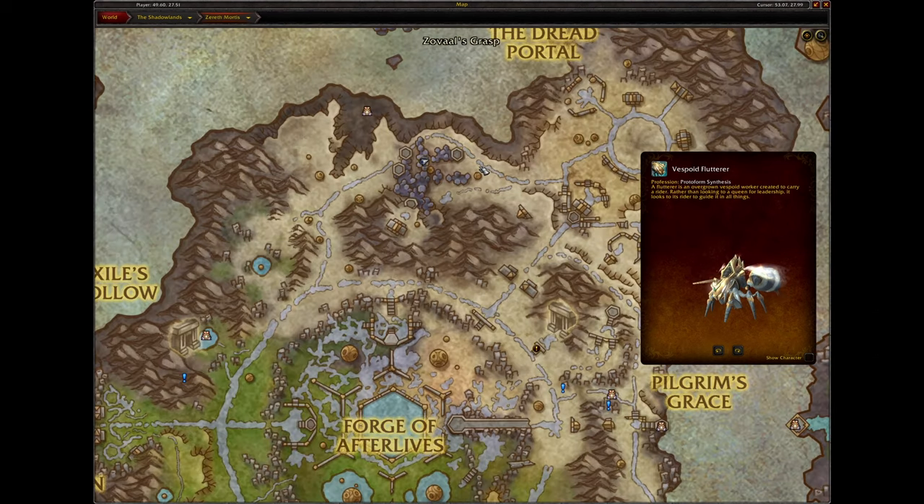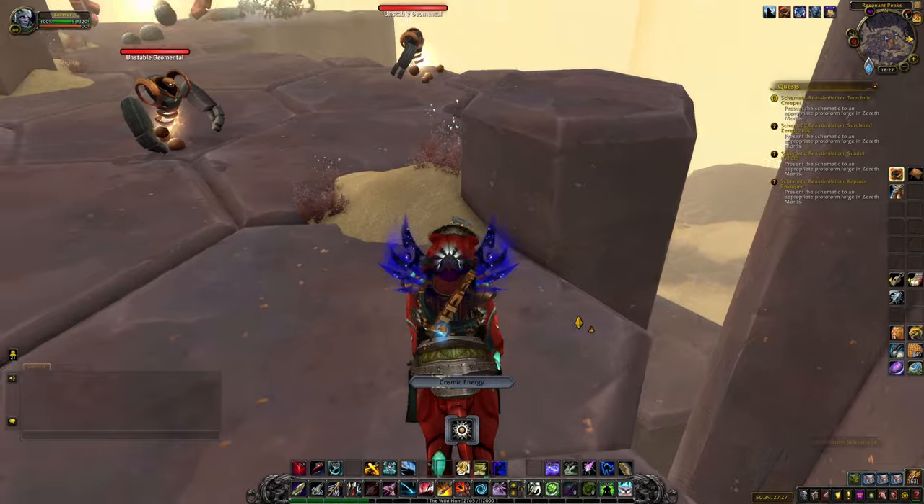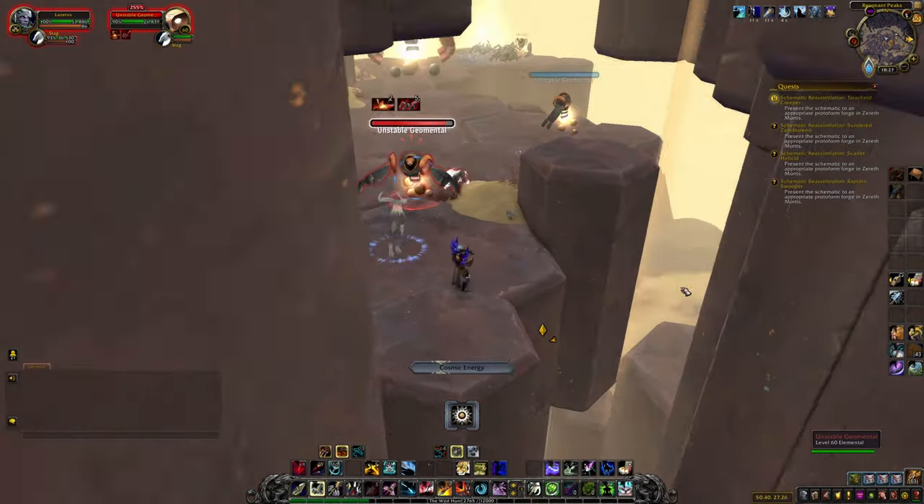The Vespoid Flutterer is on the floor in the area where you have the cosmic energy bar. It's half buried in sand so keep a sharp eye out for it. Kill any enemies that attack you and pick it up.